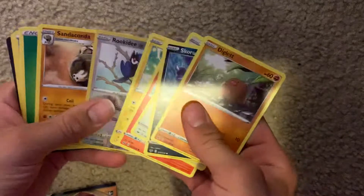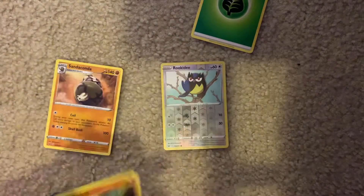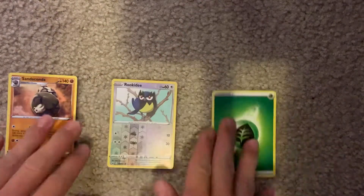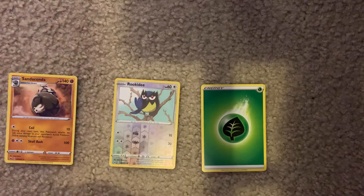So first pack. We've got a Ruggedy and a Sanaconda. Yeah, that was about it. So I'll just be putting reverses and rares and energies down on the board. And then, of course, any Ultra Rares we pull as well.